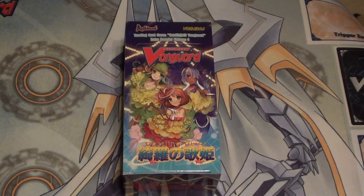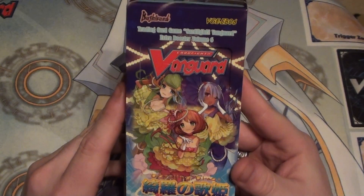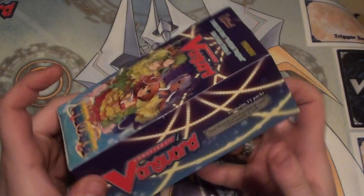Welcome back Trophy Gamers. Today on Trophy Gaming we're going to open a box of Vanguard cards. I've been running a Bermuda Triangle deck, so I decided to get some of these — Dazzling Divas. This was about $30 and it comes with 15 packs.